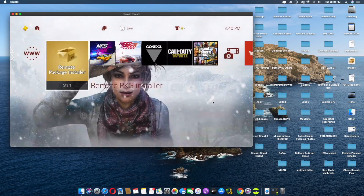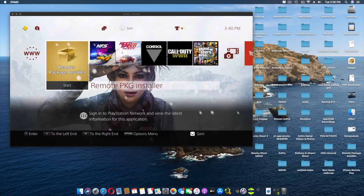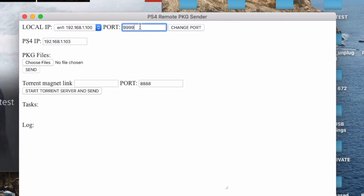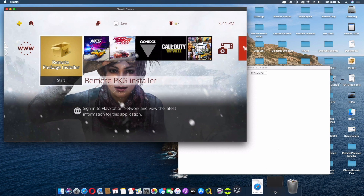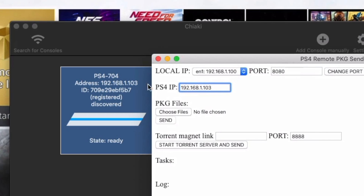I'm going to open up our special application to send the package. As you'll notice, this is going to automatically take your PC's IP address, but make sure to change the port to 8080 - that's important. Click on 'Change Port' and nothing will pop up, you just click it once. Here's the PS4's IP address. If you want to verify, you can open up Chiaki and you can see the address there - 192.168.1.103.